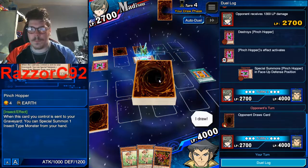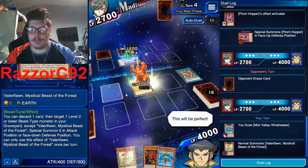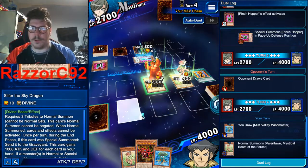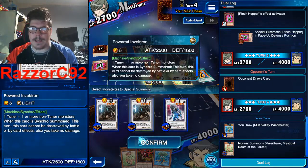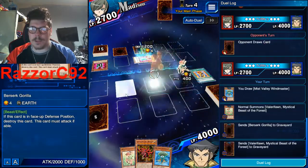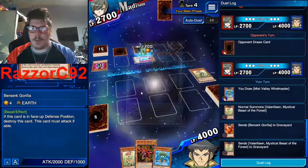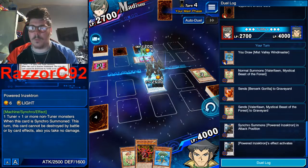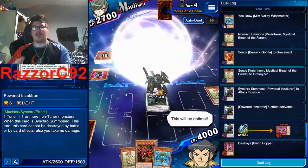We're going to synchro summon in a minute. I really want to summon Slifer the Sky Dragon. We're going to use this tuner and synchro these two into the Powered Inctron — boom, 2500 attack, which is good.